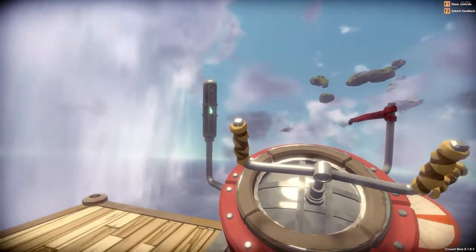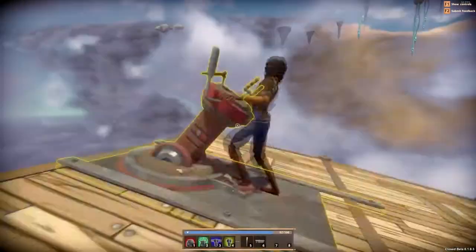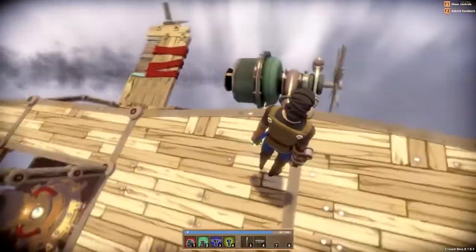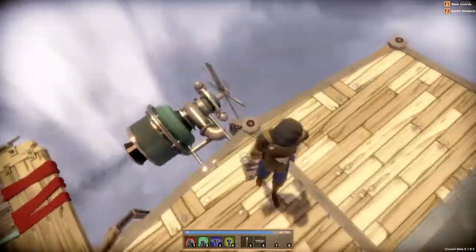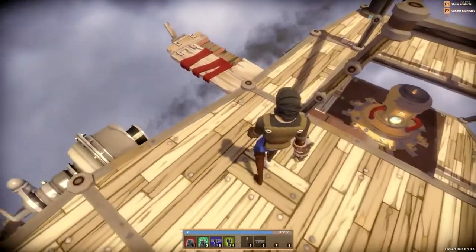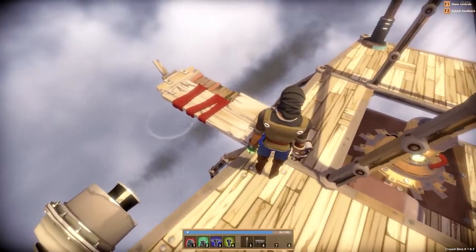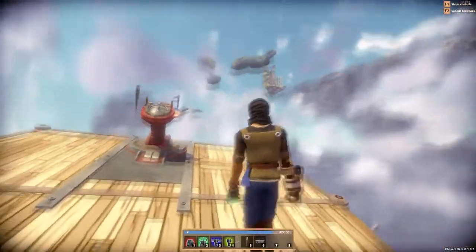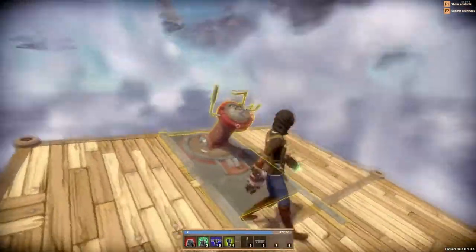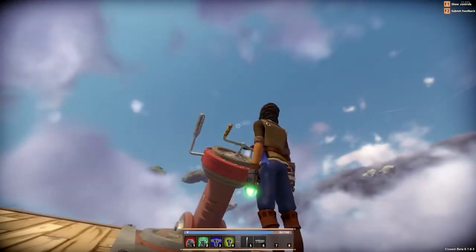After quite a bit of trying to get through this wind wall, I couldn't do it. I think we don't have enough power — we only have two engines. I'm going to add more gear and fix our sail because it broke trying to get through. I might also redo the wings. We're heading back to one of these islands to create a shipyard, and we're probably wrapping up the episode here.